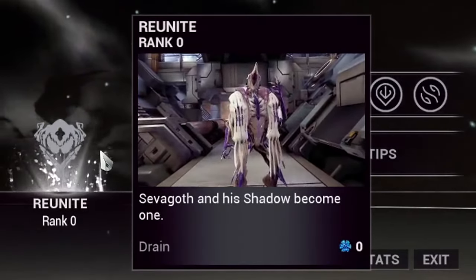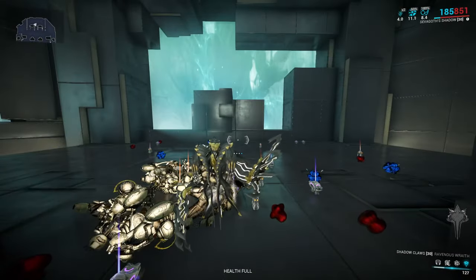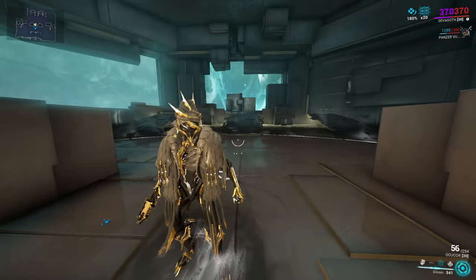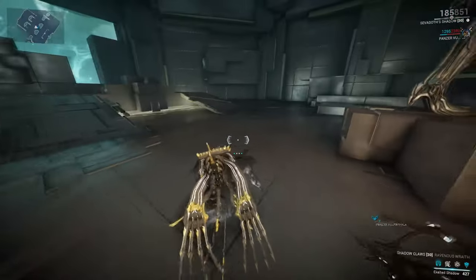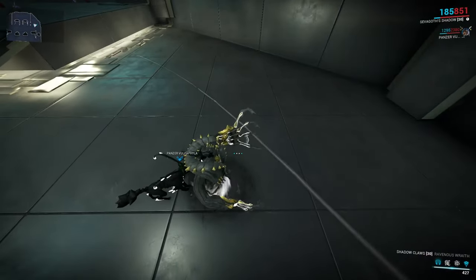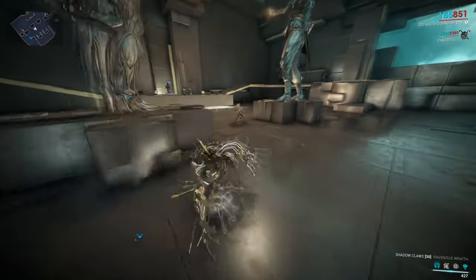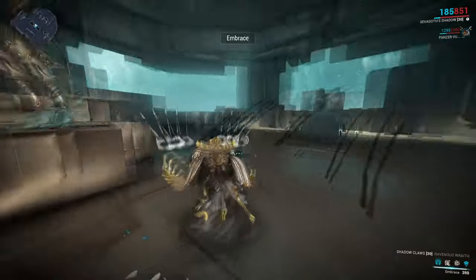Shadow's fourth ability is Reunite. A quick cast and you can end your shadow form and re-enter Sephagoth's body at no cost. During the time spent within your shadow form, if Sephagoth has a drain-per-second ability such as Gloom, it can continue draining in the background while you're in shadow form. So you can benefit from all of the slows and heals that Gloom gives you, turning Sephagoth into Supportagoth.